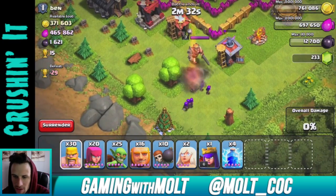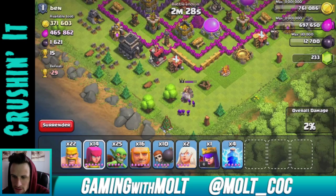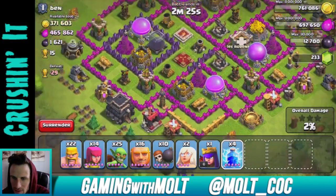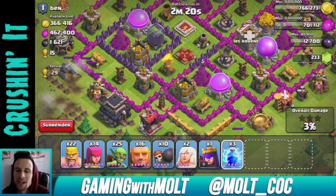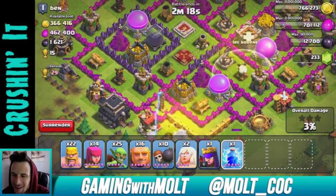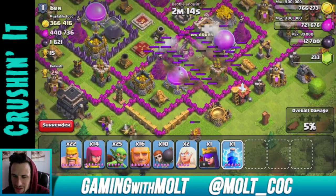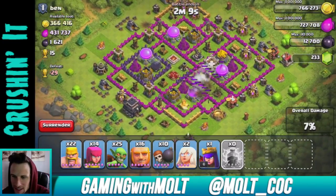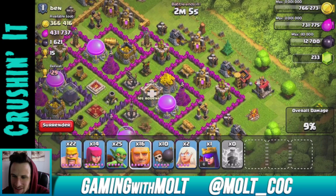One, two, three, four, five, six — that should take her out. The king's a little bit higher but he shouldn't really be an issue. We need to take out some of these air defenses as well. Oh my gosh, I didn't even touch there — this is way too finicky with touch sometimes. I cannot believe that just happened. That's so freaking annoying. Let's go ahead and break in up here with our giants.